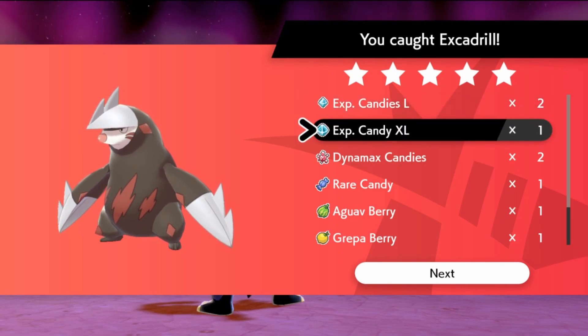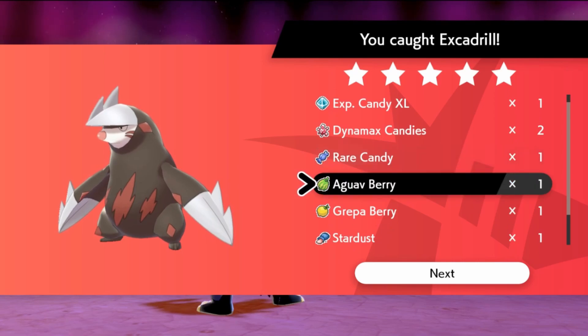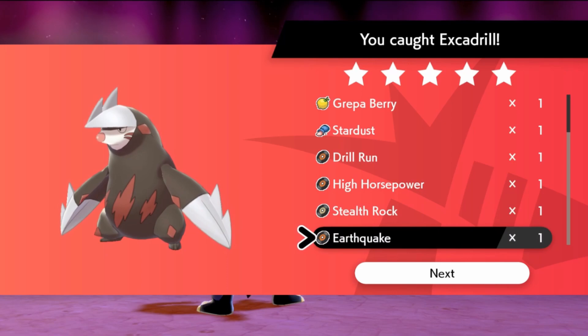For this raid we get two large candies, one extra large candy, two Dynamax candies which are Rare Candy, Aguav Berry, Grepa Berry, Stardust, Drill Run, High Horsepower, Stealth Rock, and Earthquake.